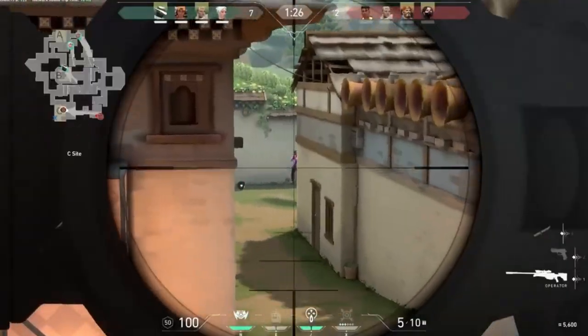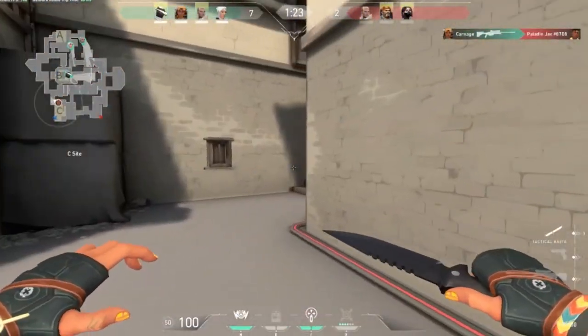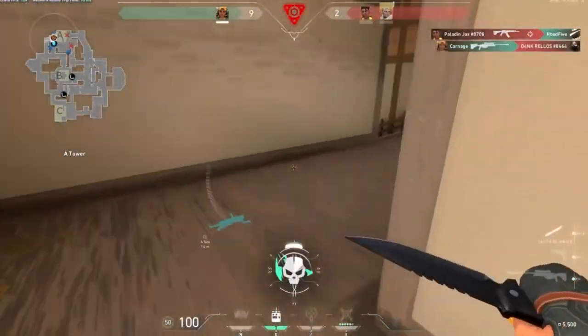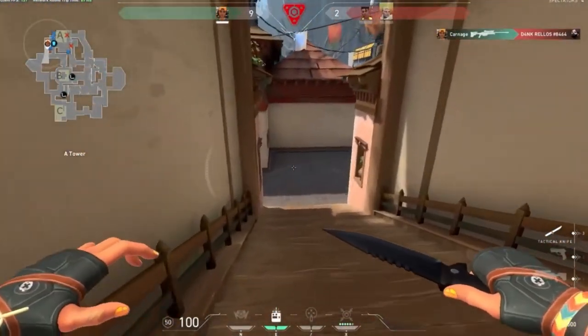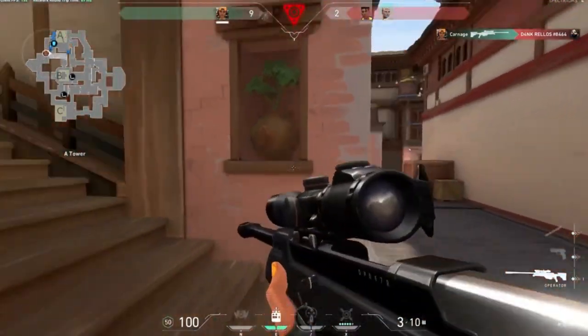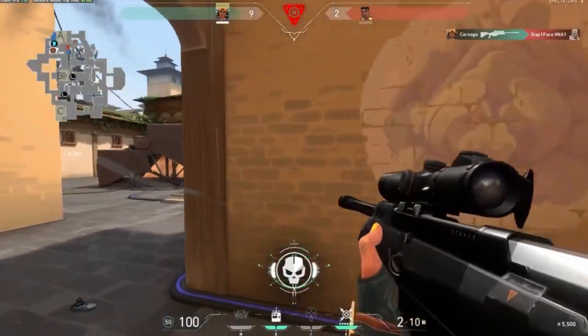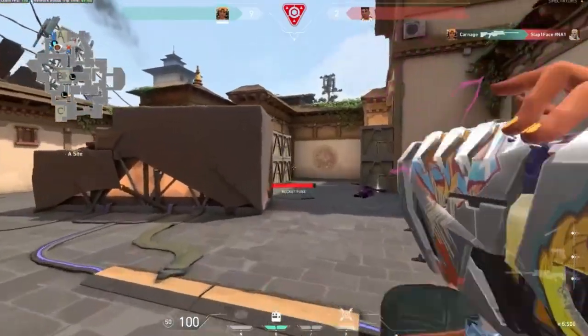Also make sure you have all your flanks and sides covered. For instance, on Haven C site there's the garage the other team can come from — if you're vulnerable to garage, make sure you have a teammate watching it or a trip wire there, so you're not going to get pushed and killed easily from that angle. You need a lot of awareness while opping.